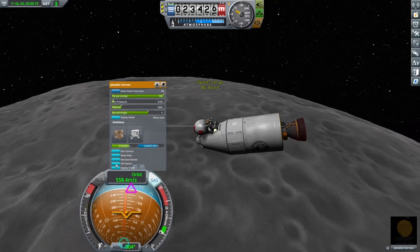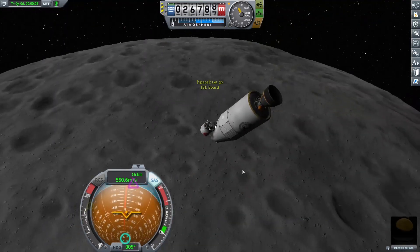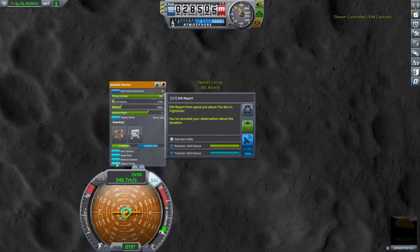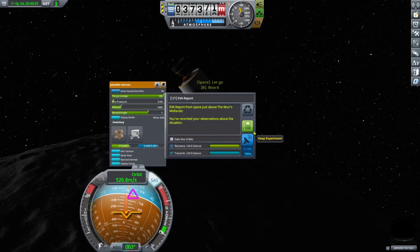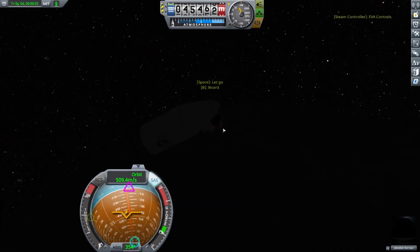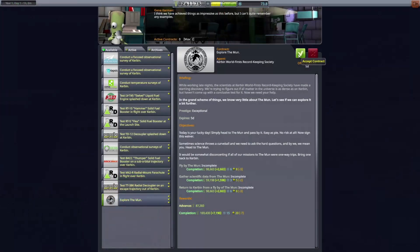After Flyby, we want to orbit Moon next, where we will collect hundreds of science with EVA reports. If you get a Flyby contract without the return to Kerbin or gather science goals, you can get a new contract as soon as you arrive at Moon. This is usually a contract to orbit Moon, which you can do right away without a second launch — this saves time and feels very efficient. On the other hand, a second launch is no big deal; the only difference is the time saved. Contract goals are created randomly when the contract is created, so if you want and if you plan ahead, you can reload an old save until you get the contract goals you want. This isn't necessary — it's just possible.